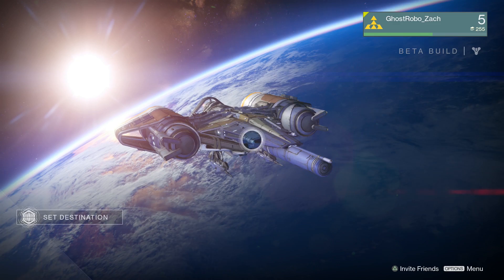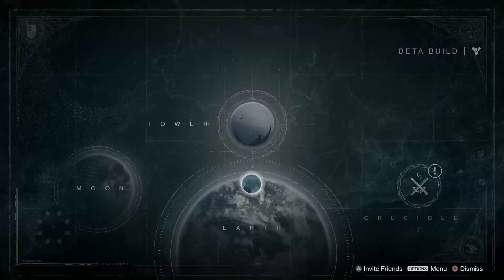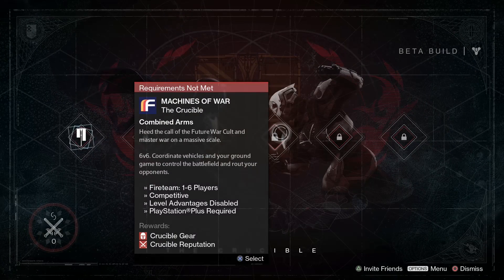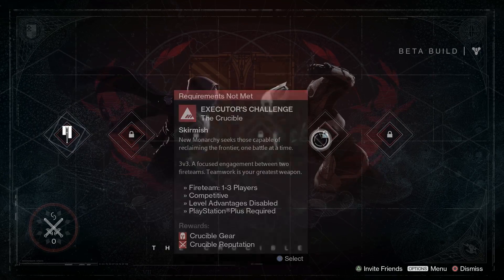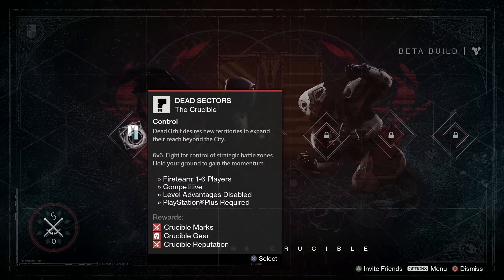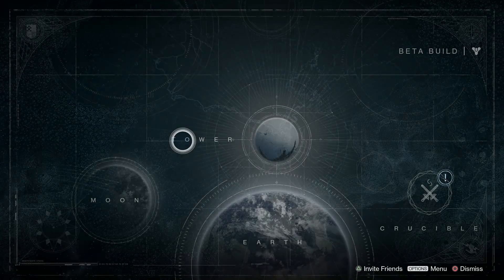We gotta go back to orbit and back down to the planet side and take on some side missions. We're not just gonna run around killing random dudes. We're gonna take on some actual side missions and keep our progress going. Here's the Crucible where you can go in - they've got multiple modes, different places where we can battle. Right now all we can do is the dead sectors of the Crucible, where we can get some gear, some reputation. That'll be fun. We'll do that maybe next time.